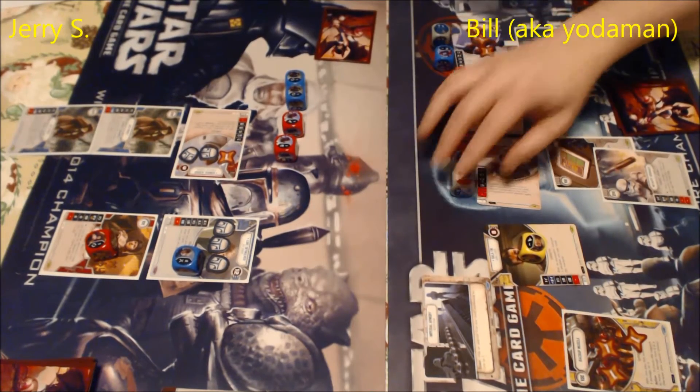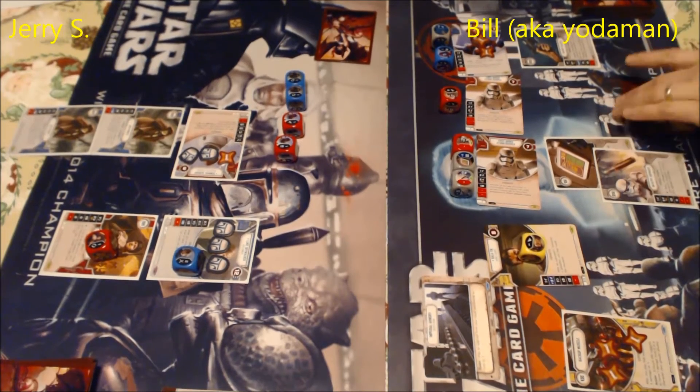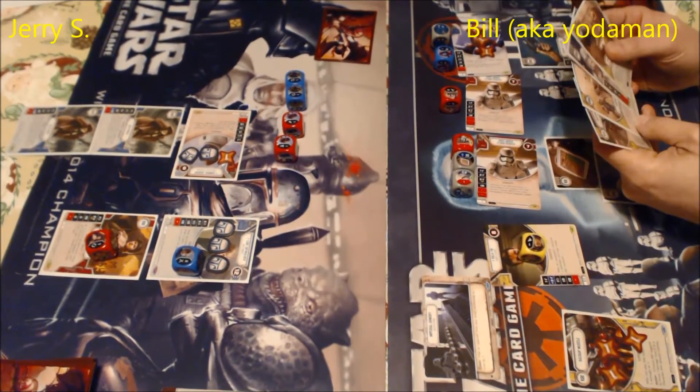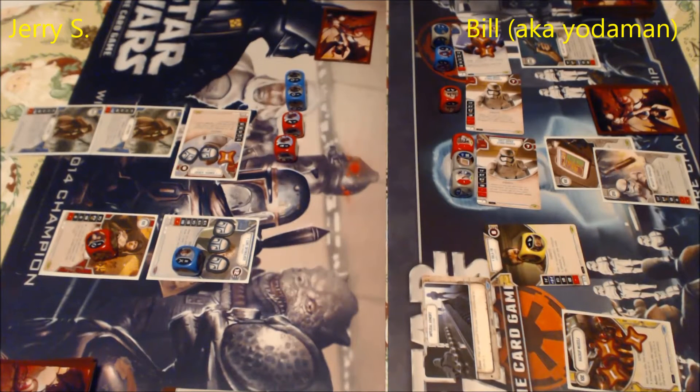If you use cards of a certain color, you need a character of that color on your team. I can use every villain and neutral card. Jerry can only use blue, red, and gray neutral cards — so no yellow cards in his deck. He also played an upgrade called Scout on Luke Skywalker. There's also a cap of three enhancements on one unit, but you can replace existing ones by paying only the cost difference — for example, removing a two-cost and playing a four-cost means paying only two more.